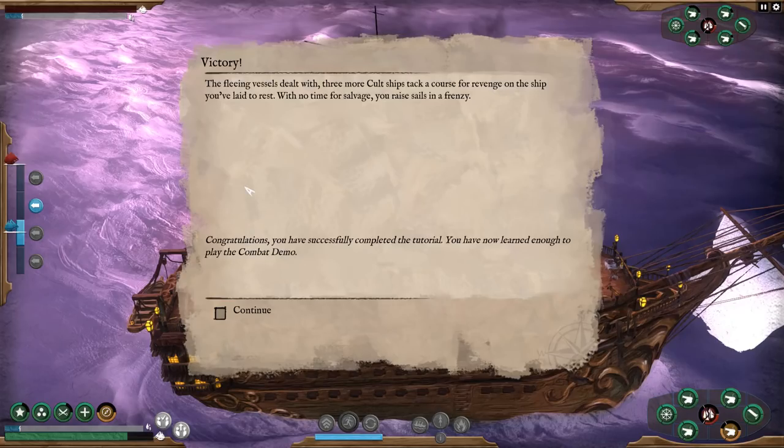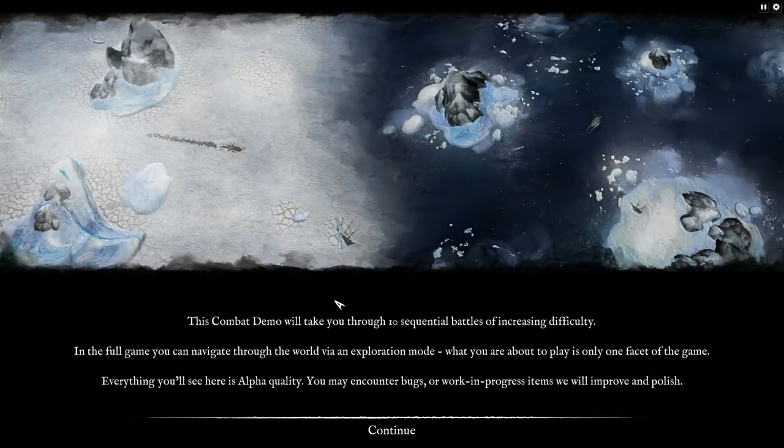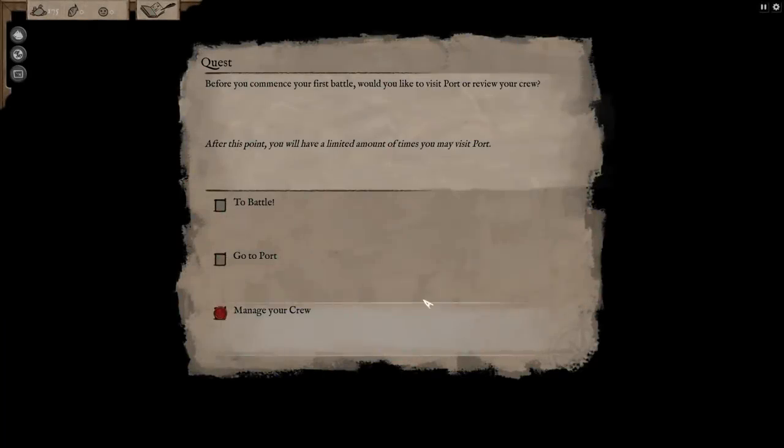The fleeing vessel dealt with. Three more cult ships tack a course for revenge. With no time for salvage, you raise sails in a frenzy. Congratulations — you have successfully completed the tutorial! You have now learned enough to play the combat demo. This combat demo will take you through 10 sequential battles of increasing difficulty. In the full game, you can navigate through the world via an exploration mode. Everything you'll see here is alpha quality — you may encounter bugs, giant cracking people, or work-in-progress items. We will improve and polish.